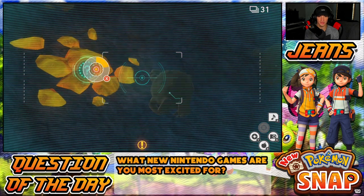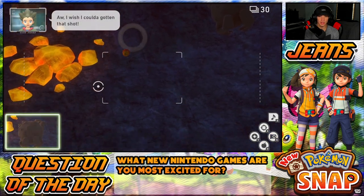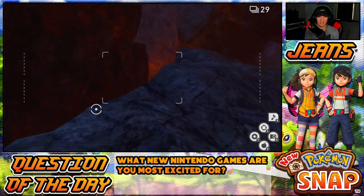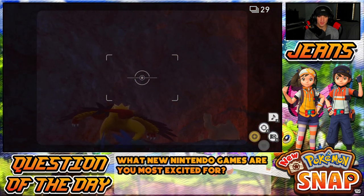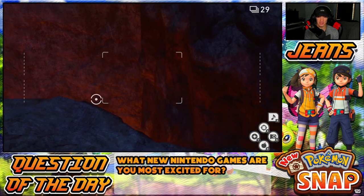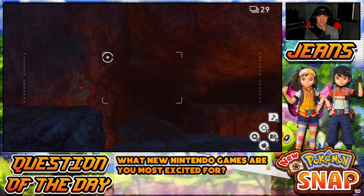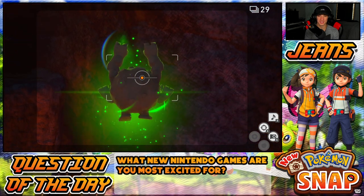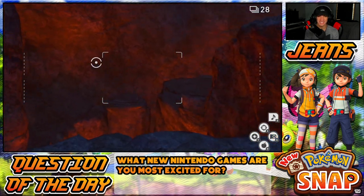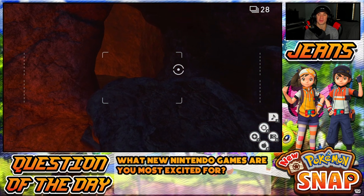Oh there's Gravelers on the side of here — I can knock them down! They're falling! We got Gravelers showing on the side, there's Archiops, another Graveler chilling on the rock. Anything else over here? Oh my lord, yo this place is so dope — watch this snipe! Hit them falling with an Illumina orb snipe! Oh my lord. I still have 28 photos — I should save some because I feel like some really cool Pokémon are going to come out here.